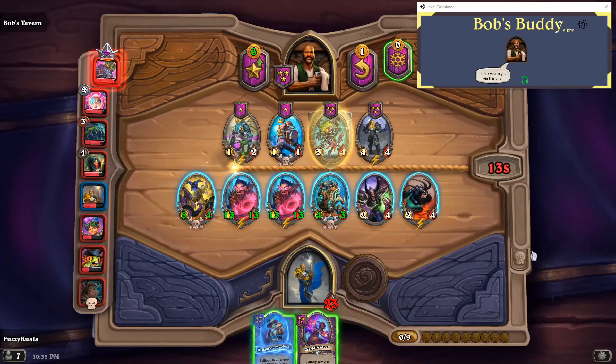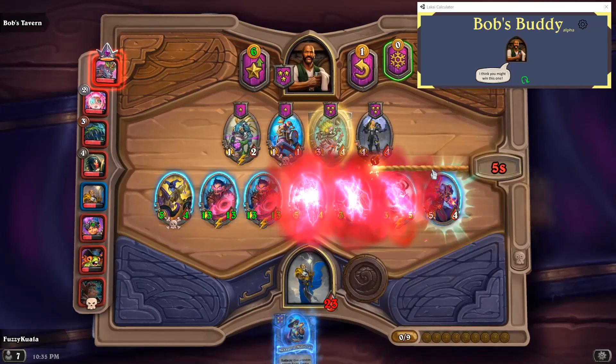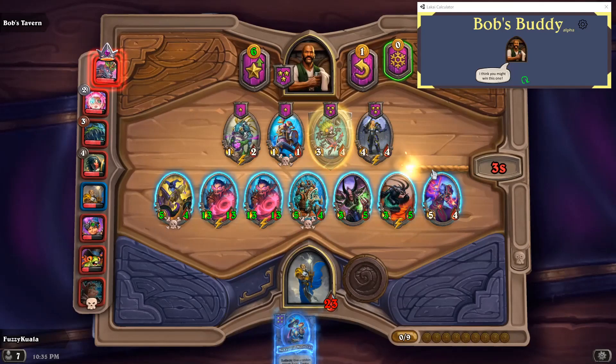This is a demo video for an app I made called Bob's Buddy, which tells you how likely you are to win, tie, or lose any game of Hearthstone Battlegrounds. It gives you those percentages, and it also can show you a graph so you can see all the other possible outcomes that could have happened in that fight. I'll run through a couple rounds and show you where it is right now.